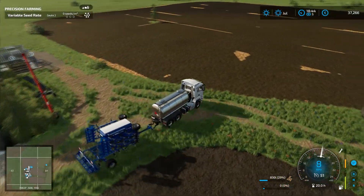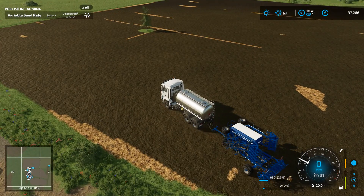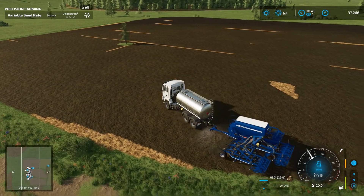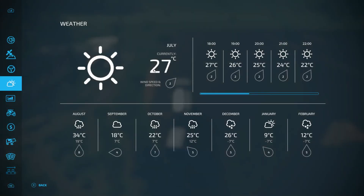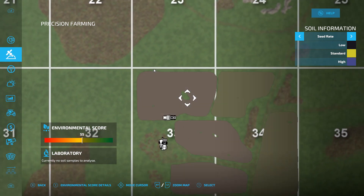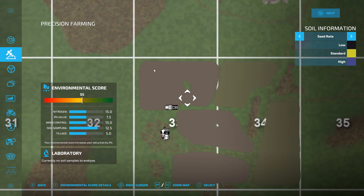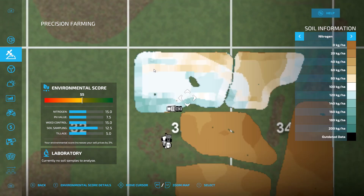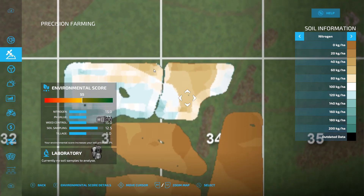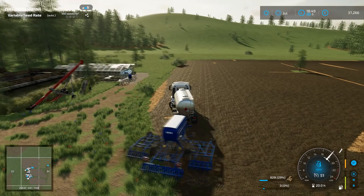Here we are coming up to the field now, and as you can see in the top right we've currently got a variable seed rate being displayed. So if I open this - there we go. We should be set on oats. Let's check the precision farming map quick - go to seed rate. Interesting, it's not actually giving us this data yet, but that's fine. That will probably come up once we start seeding. But yeah, we've got nitrogen going on there. I did do the grass fields as well because we had some left over. So let's turn this thing on, drop it down, and start seeding some oats.